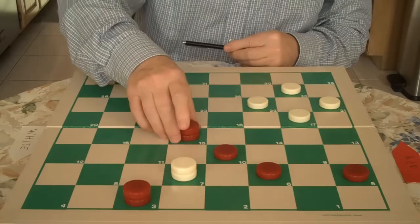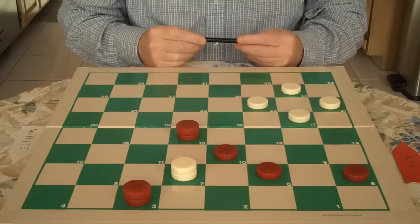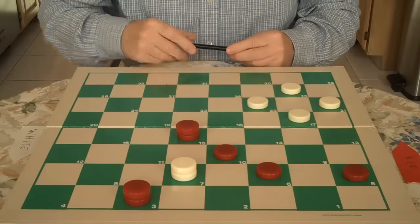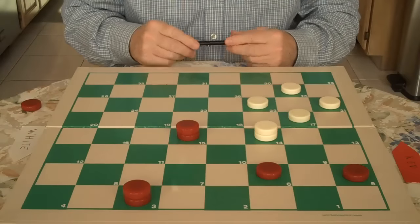We move 19 to 15. This also forces White to go to the side of the board — he can't go to the center. White jumps. He has to jump.